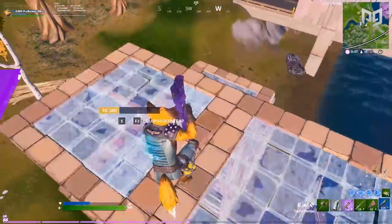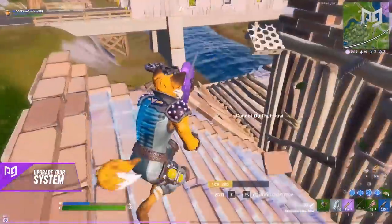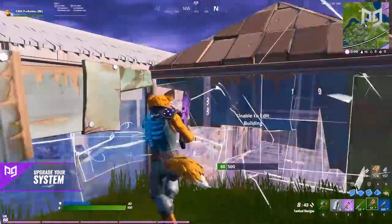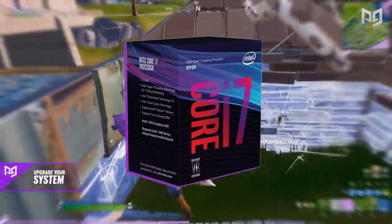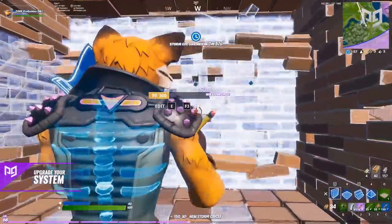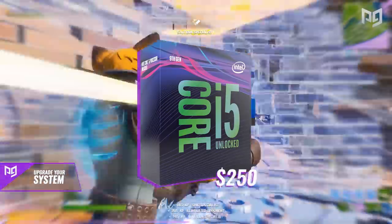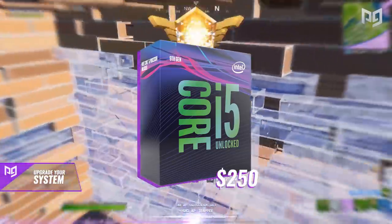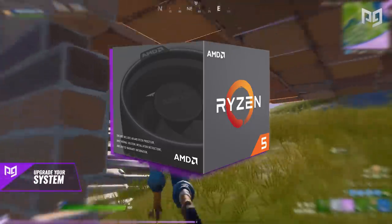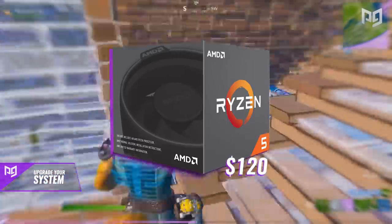Number seven: upgrade your system. If you've tried everything and still struggle with consistent frames, consider upgrading your hardware. The three main components affecting performance are your CPU, graphics card, and RAM. For CPUs, at the higher end we have the Intel i7-8700K at around $380 USD — it can be overclocked and is great for those who want the best performance. The i5-9600K at $250 offers fast speeds, six cores, and six threads. Finally, the Ryzen 5 2600 is the king of budget CPUs with six cores and 12 threads, only slightly slower than the i5-9600K, at a surprising $120 USD.